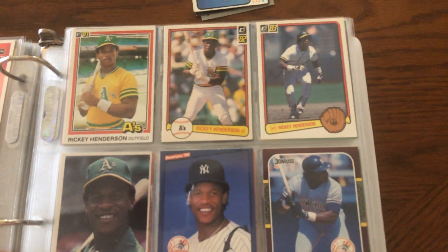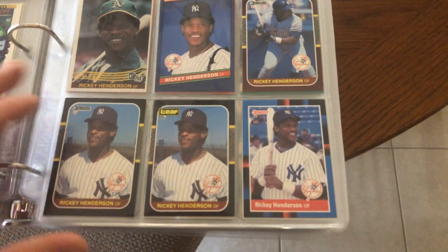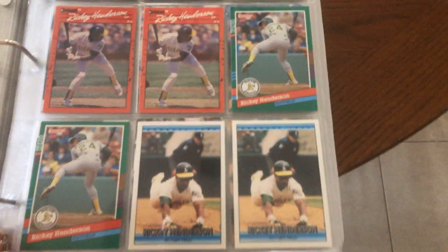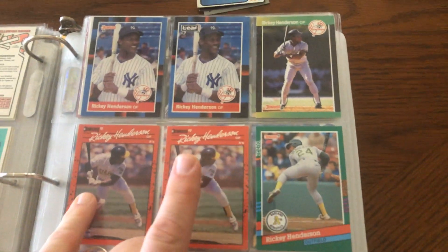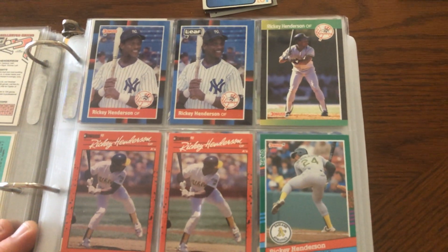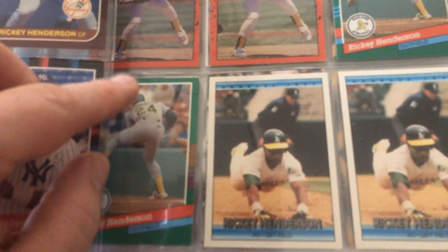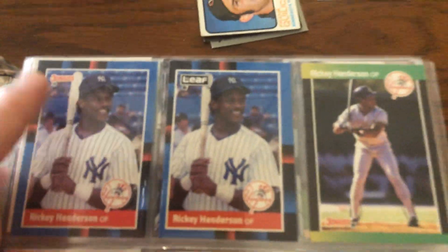Moving on to the Donruss stuff here, the licensed Donruss stuff. We've got variations here — I pointed out in my last video the period and no-period variations in a lot of these early '90s Donruss. Then here's the variation on the '88 Donruss: you've got the black border on the upper right corner of this card, and then upper left corner on that card.